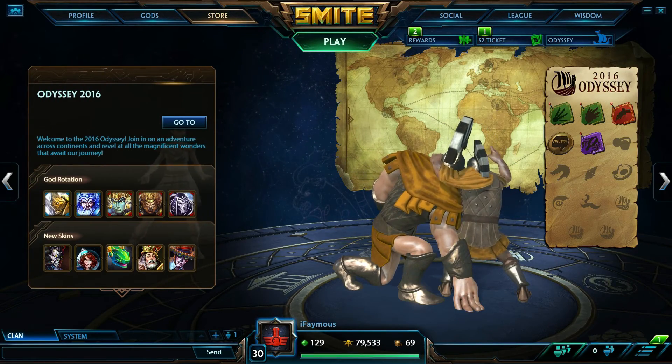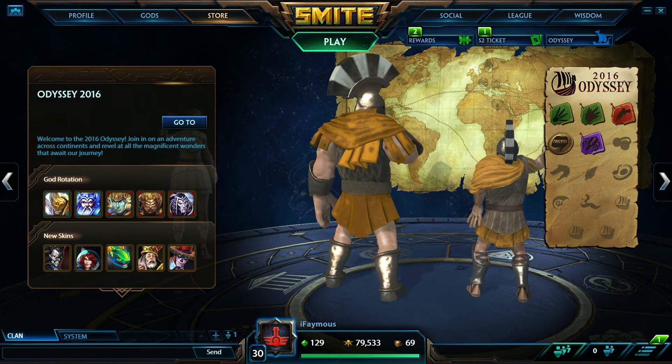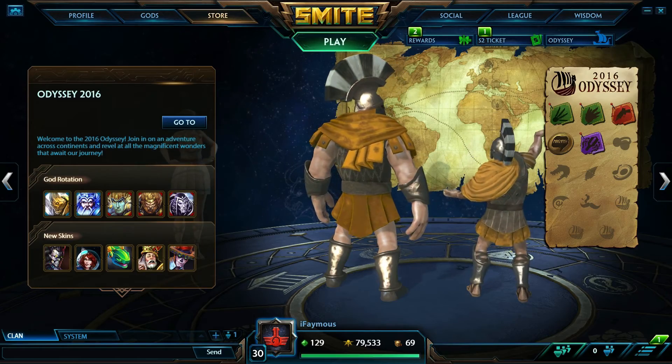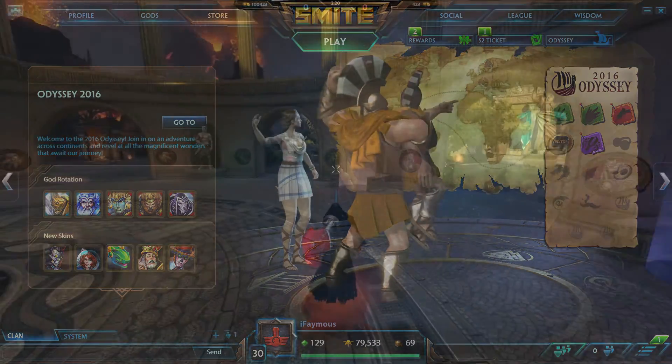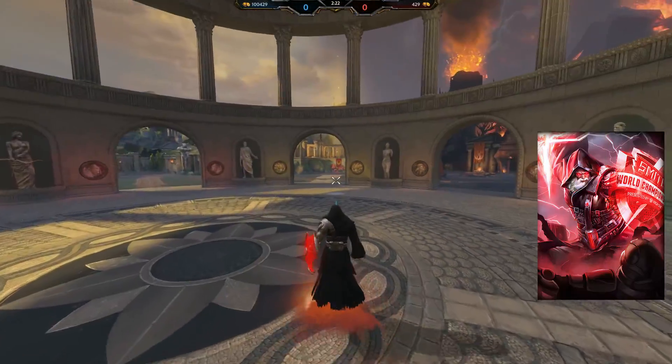Hey guys, welcome to a patch notes overview for Smite. This patch is called Shadows of Olympus, releasing November 3rd. Let's go check out some of the new skins. We are now in game with Zeus.